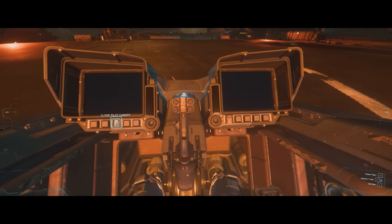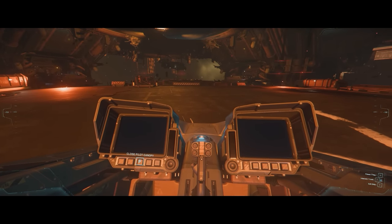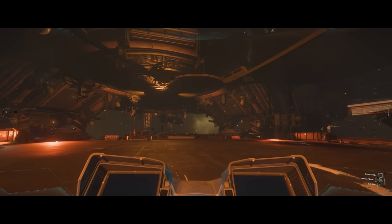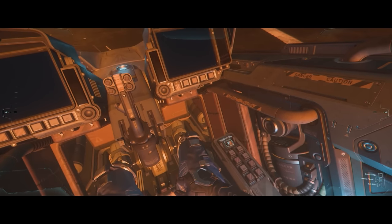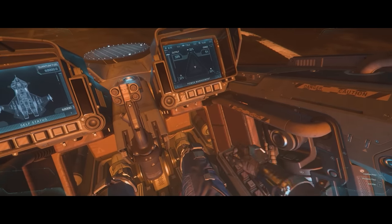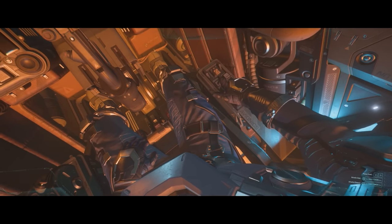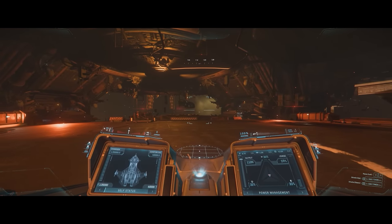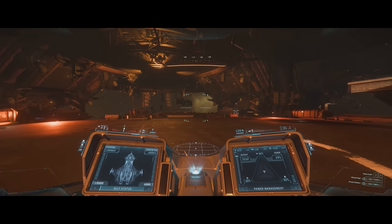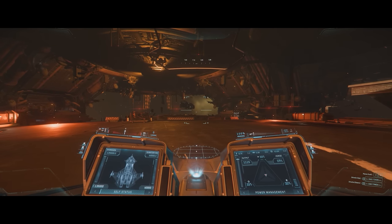Cockpit immersion — they want a really realistic experience here. When you enter your ship seat, there's a new relaxed state before you actually flight-ready your ship and turn the power on, so you can look around without your hands on the controllers or dashboard. You'll have more physical interactions with your ship, and when you power it on, you'll grab the stick, push buttons, and as you hit hotkeys, you'll actually perform those actions.